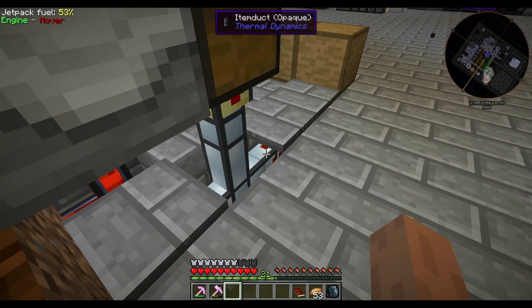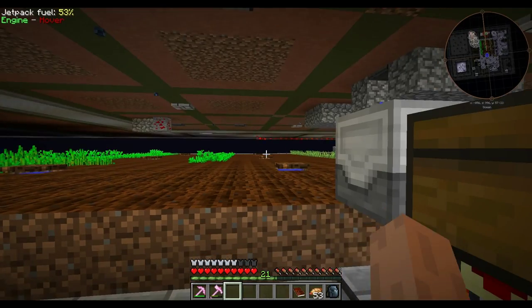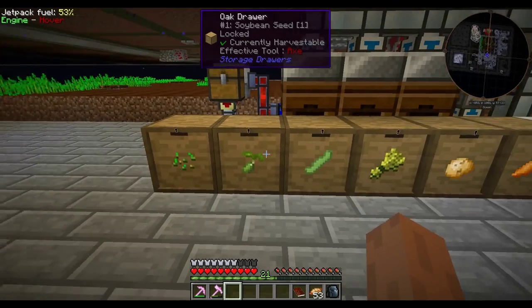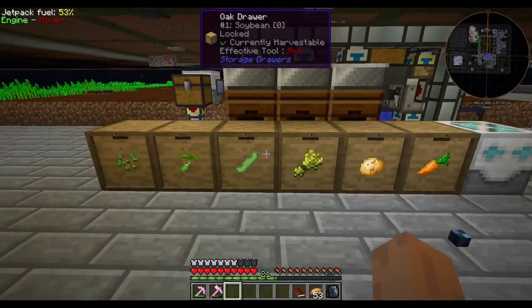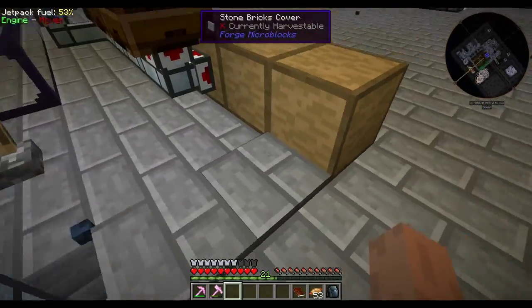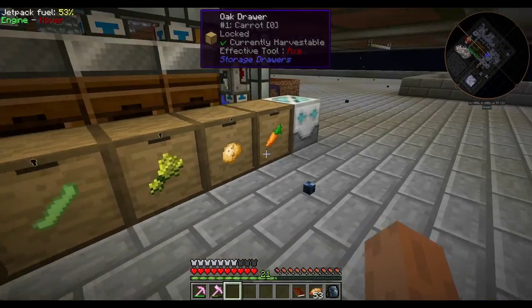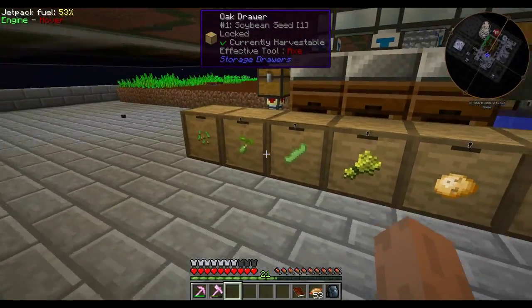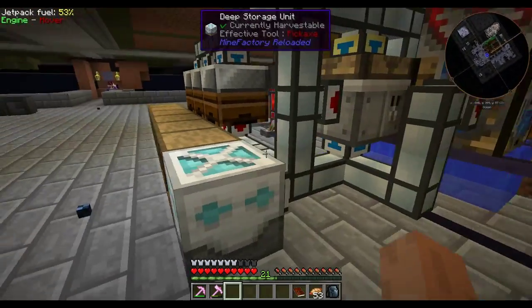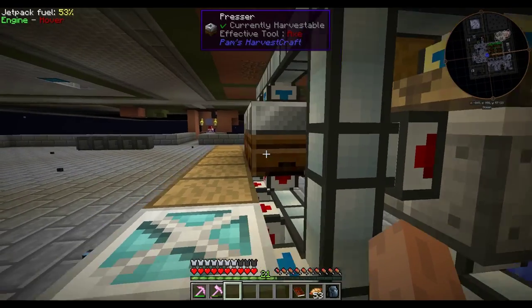Underneath here I have a dense item duct, so hopefully the stuff will go that way first and go into the planter, and then it'll come out here. Here are all of the drawers of things that we should be getting from the harvester. I have these connected underneath, so that's where they're getting imported into the drawers underneath. I also have them locked so they won't ever completely empty. Then behind it I have the servos that are pulling them out.